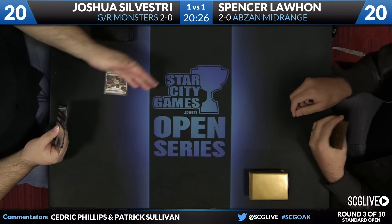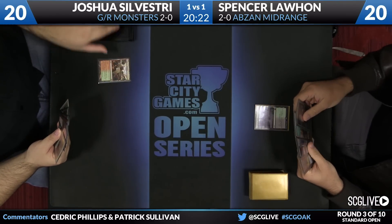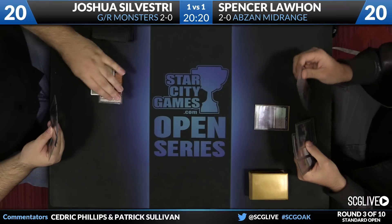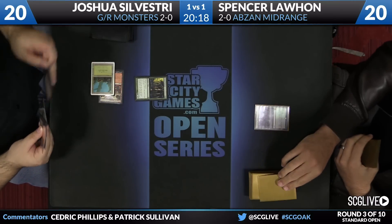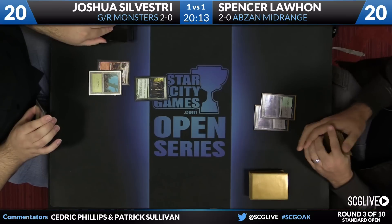Abzan mulligans very poorly in this matchup because the creatures they cast don't generate a lot of value. In a lot of matchups you're expecting Siege Rhino or Courser of Kruphix to be 2-for-1s and 3-for-1s. That's not really happening here. So he's got to lean on his removal in this matchup, and that's a hard game plan to play when you're on five cards.